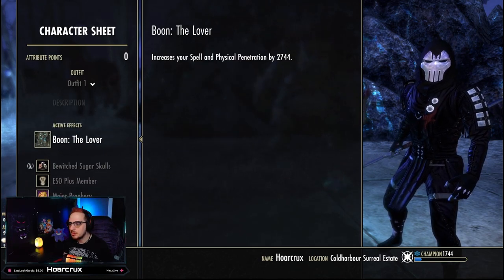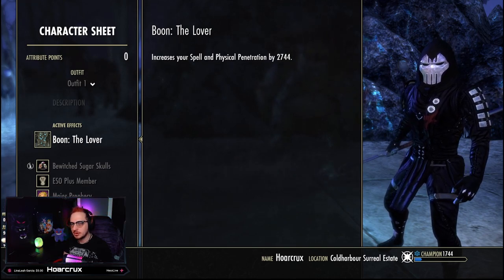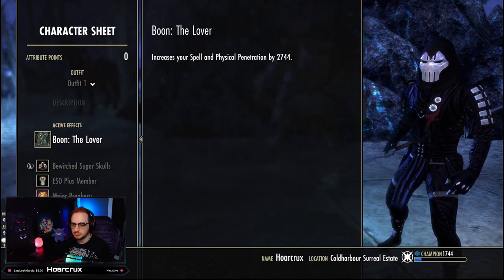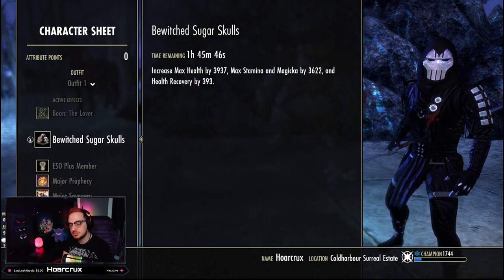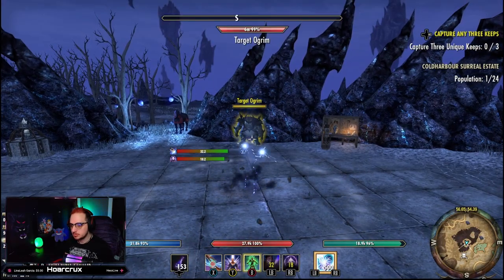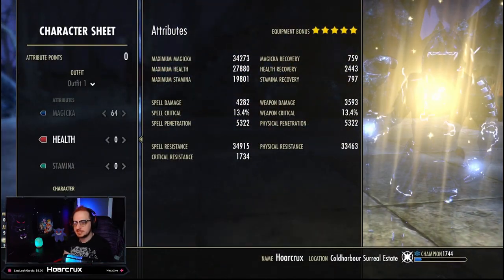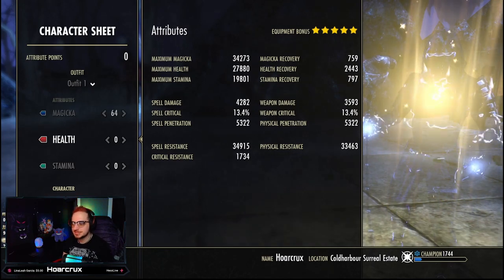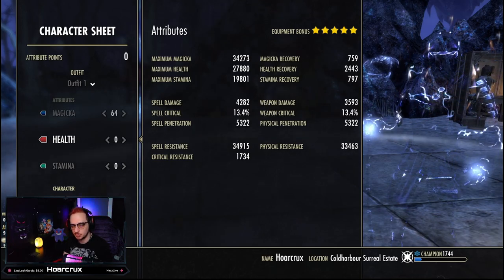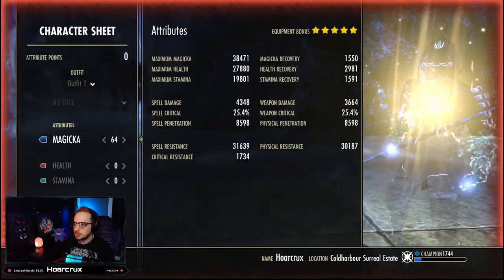We are running the Lover Mundus on this build. Even though we're running Ward, we're running it because we're running four heavy pieces — I'll explain why in a moment. We're also running Bewitched Sugar Skulls as our food of choice. Fully buffed on our back bar we're sitting at around 35k spell resistance and around 33k physical resistance, with a decent amount of crit resist as well.